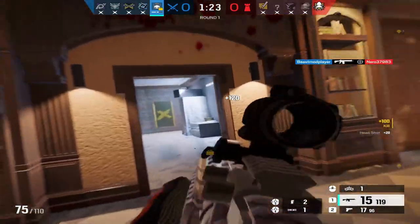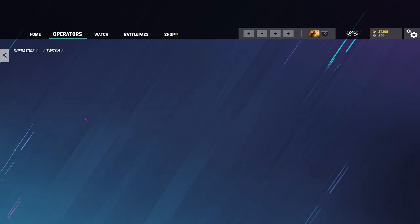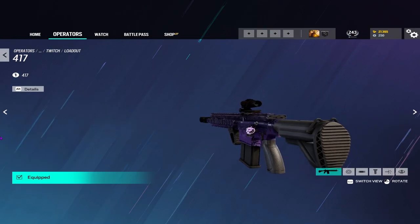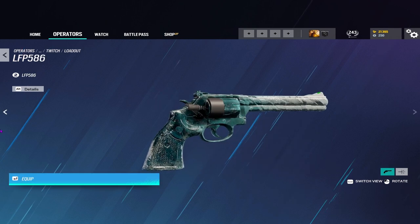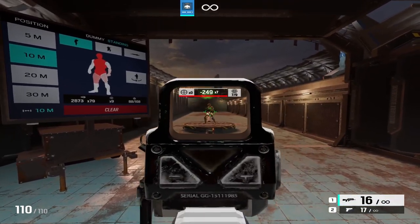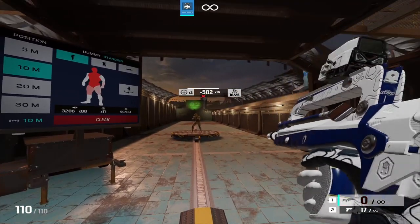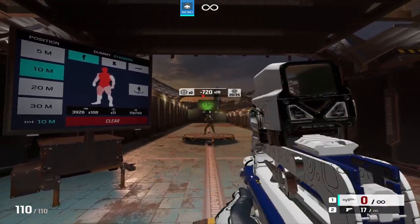Her gadget is really solid, but it isn't one of the best the game has to offer. Now to move on to her loadout. Twitch has the option between the F2 Assault Rifle and the 417 DMR as primary options, and the P9 Pistol and LFP Revolver as secondary options. The F2 has been nerfed massively — it no longer has a vertical grip, which has made its recoil much worse. It was already pretty difficult for some players before the change, but its recoil now is near uncontrollable.